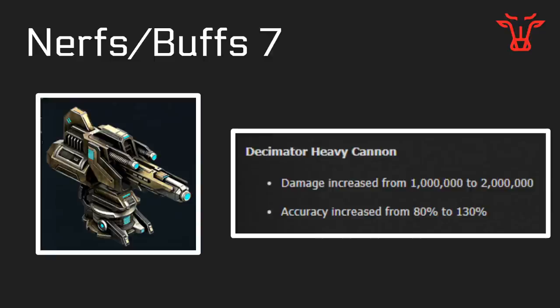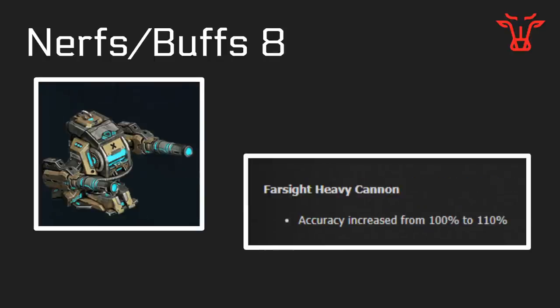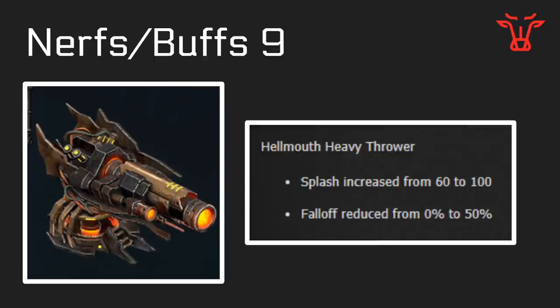Buff number seven is the Decimator Heavy Cannon. Its damage has been increased by double and accuracy also increased a little bit to make it perform better against some evade holes. This was maybe done in response to many community members thinking the Decimator has a firing rate bug — Kickside believes it does not. The Farside Heavy Cannon has also been buffed slightly with a 10% increase in accuracy, making it a little better against evade. The Hellmouth Heavy Thrower now has much more splash but with falloff, so if you're further from the splash damage area, you'll take less damage.